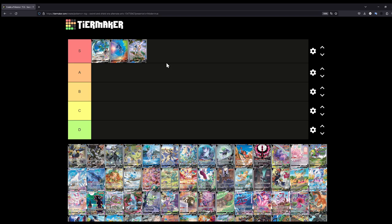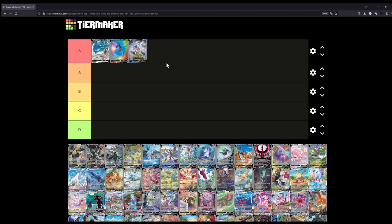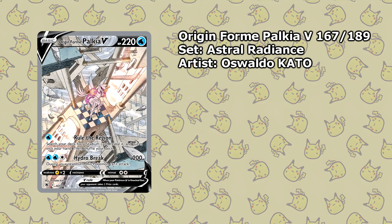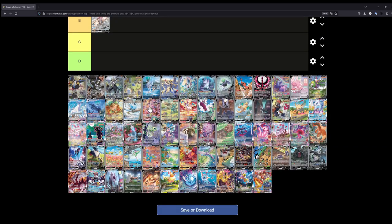The easy ones are going first and then it will get tougher to decide. The Arceus V is just super cool — you have Arceus, the god of Pokémon, just floating above Sinnoh. It's such a magnificent illustration, truly. As for the Palkia V, while it is kind of cool, it just doesn't do it for me as much as the Dialga, so I'll put this in B for now. This might end up going higher in the future, but right now it stays in B.